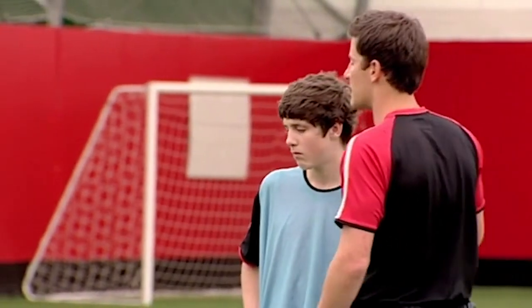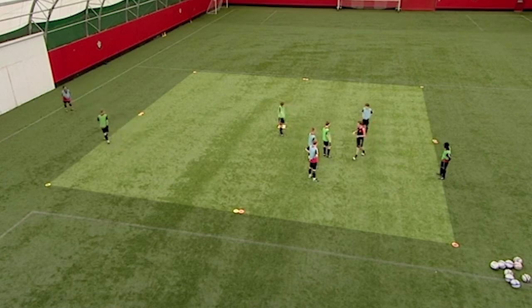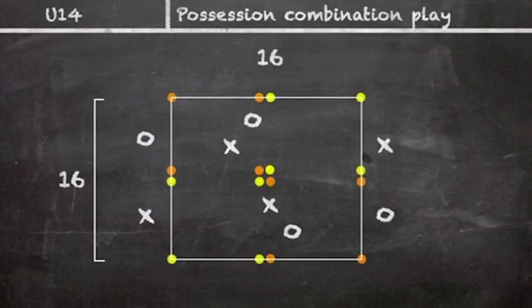We're going to use these four squares — we've opened it up and made it a bit bigger. Can you see them? We've got an orange square here, a yellow square there, orange square there, yellow square there. Just go on that side of those two squares.